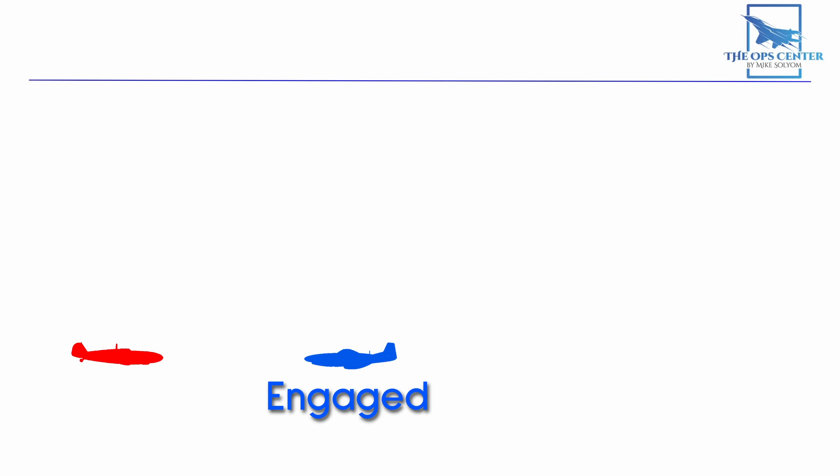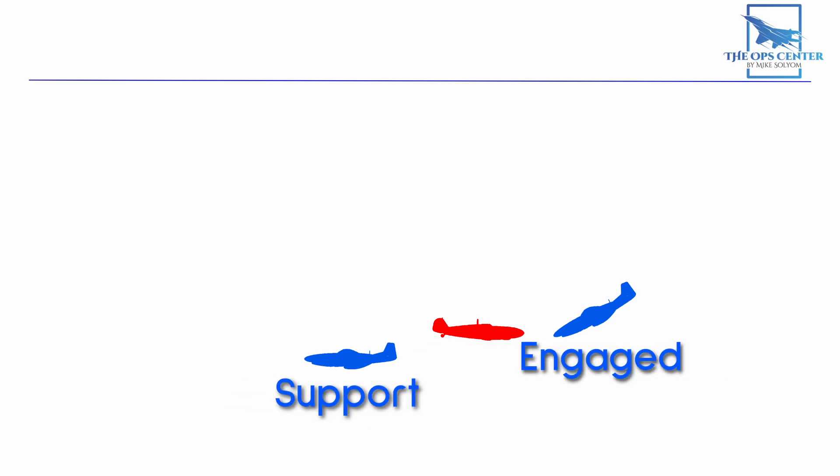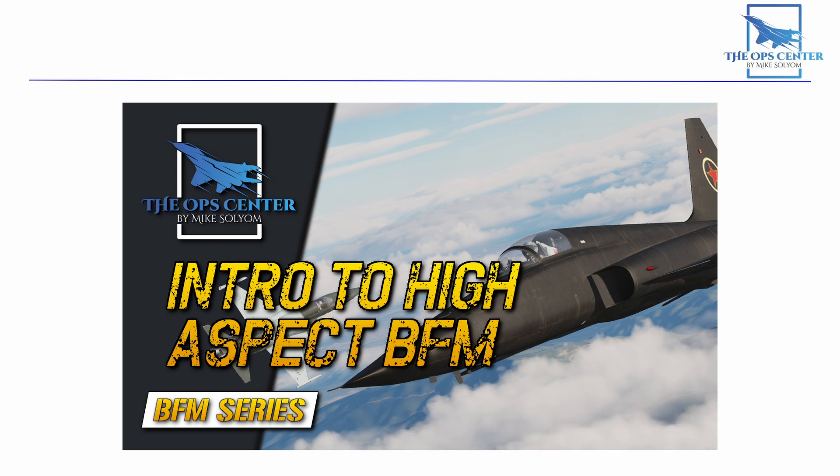The support fighter also wants to be prepared to jump in if needed, so a good idea is to build some altitude that can be traded in for speed. If the engaged fighter calls for help, then the support fighter will be in a good position to act. Now if the bandit sees this potential attack and decides to switch targets, because of the flexibility of double attack, the support fighter can easily swap roles and become the engaged fighter. This significantly cuts down on how long the engagement lasts, because the support fighter has the freedom to maneuver at will and into an offensive position on the bandit. This freedom comes from the engaged fighter keeping the bandit focused and moving in a predictable fashion.